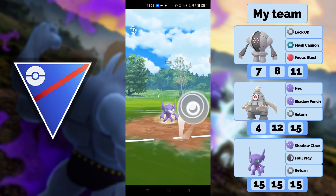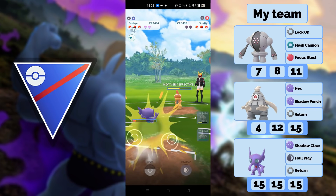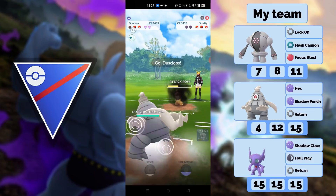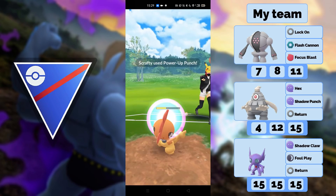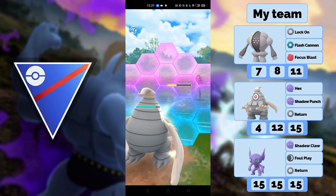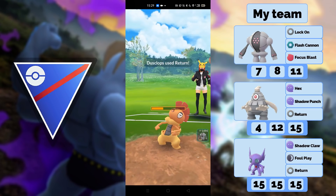I don't know if he's going to shield this or not — I hope he doesn't. If he shields, it's going to be very interesting. He shields and farms me all the way down. He throws a Power-Up Punch, which is also really bad for me. It's okay though — we go into Dusclops and have to shield here. I think we actually have to double shield because he has so much energy. He baits me and gets to a move.